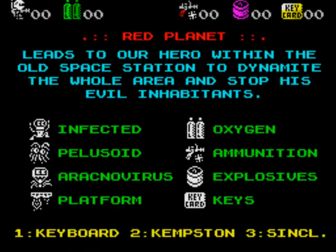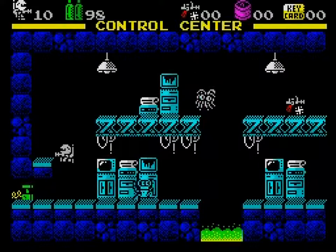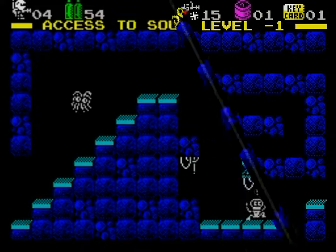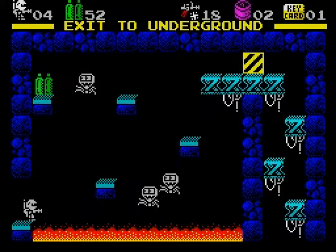Red Planet is a colourful graphic adventure in which you're tasked with exploring a planet, collecting explosives. You progress by finding key cards, which you then use to open stripy doors. Anything that moves is an enemy to be avoided.